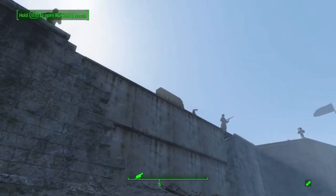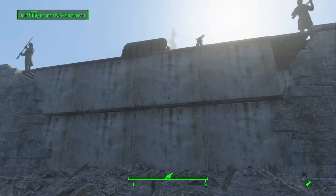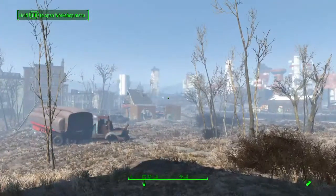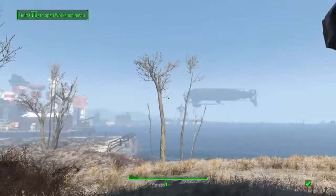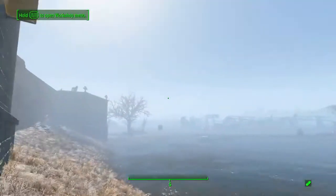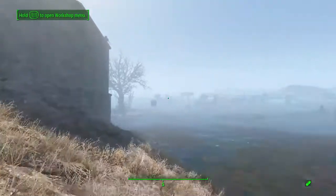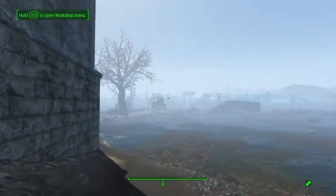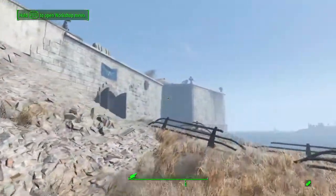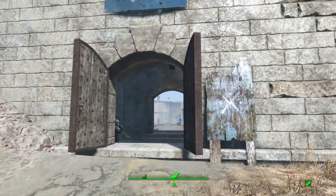Put some Minutemen statues on the ramparts. I used to have this as an entrance when I first retook the castle, but then — because it faces the town — there's the Prydwen, which I've never been aboard. I am not enemies with the Brotherhood, but I'm not really friends with them either. I suppose one of these days I'm going to have to kindly ask them to leave the Commonwealth — and by kindly asking, I mean shoot at them. But for now, we have a truce.